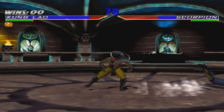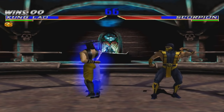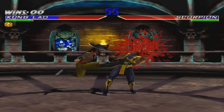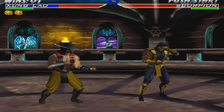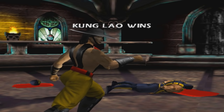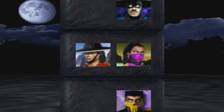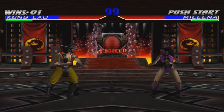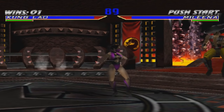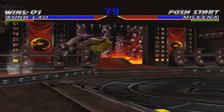Scorpion's jumping straight into me. But here you can hold left or right to move in that direction during the spin. It's great because you can follow up with a roundhouse kick. Classic teleport move. Let's do his fatality — just the classic hat slice fatality. Nothing special. His other one's better, I'll do that next.